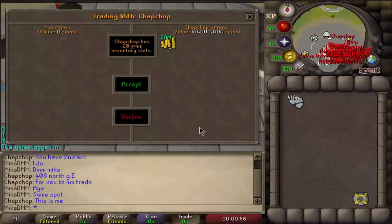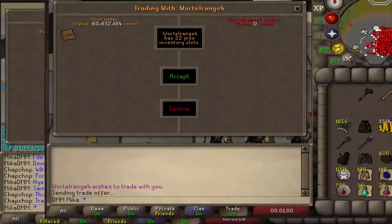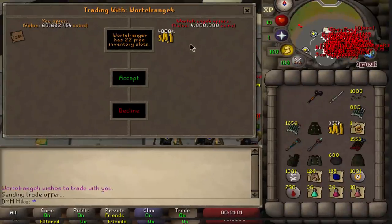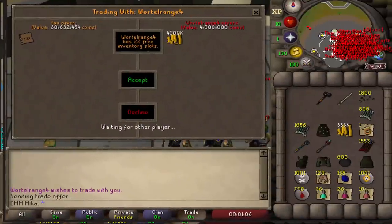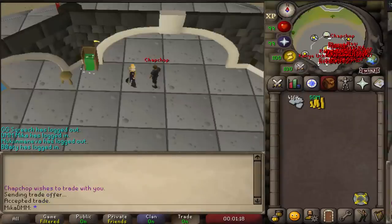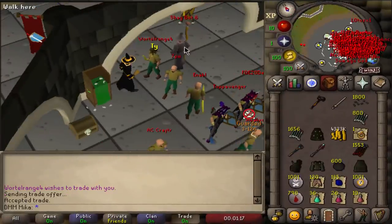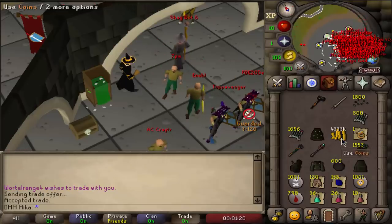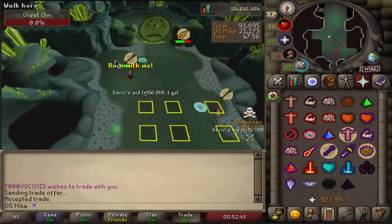Here we are doing another trade with chop chop and this trade is gonna be a little bit more complicated. Basically 50 million 07 and also 4 million Deadman mode for the Dex. Here is the Dex, he should be chipping in 4 mil right there - perfect, we accept it, boom. Now he accepts the 50 million and the 4 million is mine. It was an 8-man raid so we're just gonna have 500k each on Deadman mode gold and we're gonna split this 50 mil 5 ways.